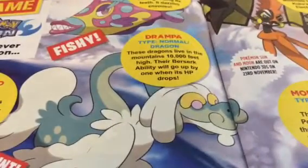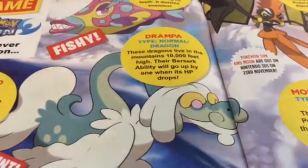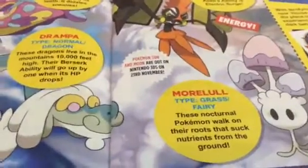Next is Drampa — type Normal and Dragon. This guy's quite cool. Dragons live in the mountains ten thousand feet high. Its berserk ability will go up by one HP when it drops. That's a pretty cool, broken one.